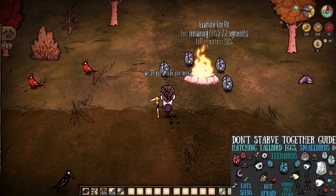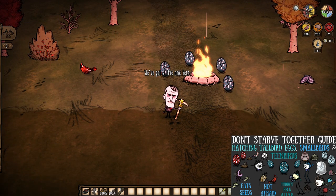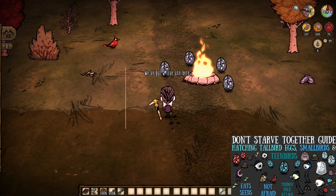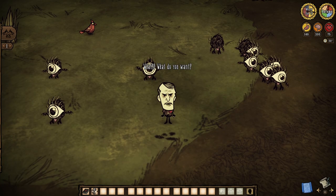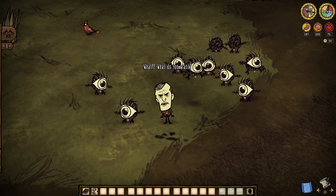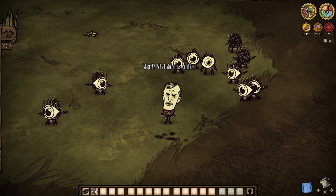Whatever the case may be, let us talk about how we ourselves can help the population of these things nowadays. Hatching the tall bird eggs you find or steal has not changed, so fire up a fire and maintain their temperatures throughout the process as we have done oh so many times before. Then, with however many small birds you've decided to hatch at one time, be prepared to care for these little guys for 10 days, making sure to feed them seeds when needed.